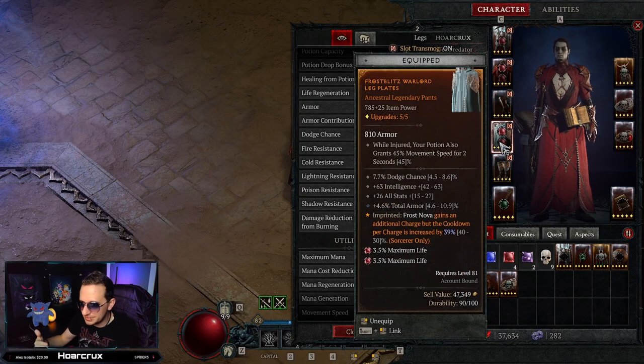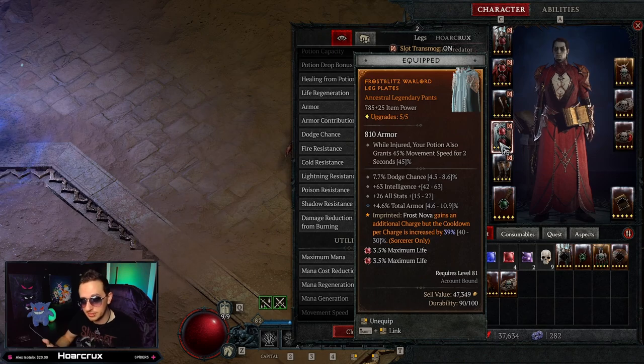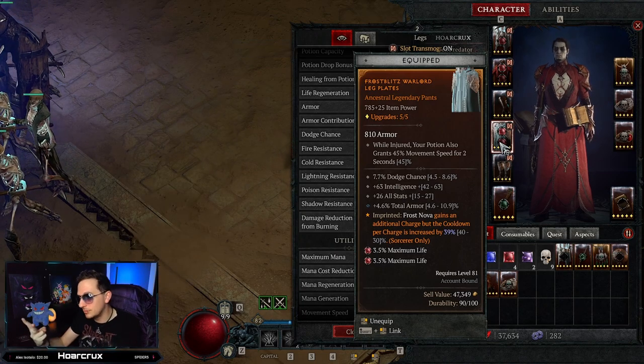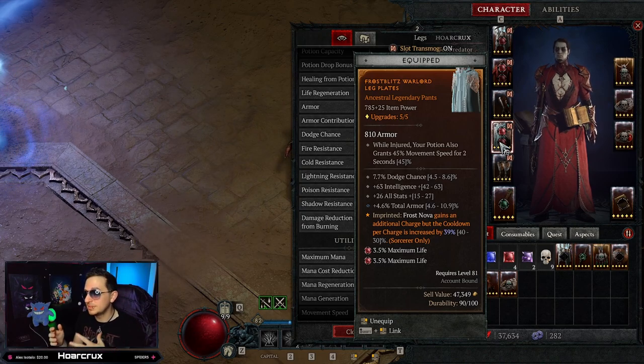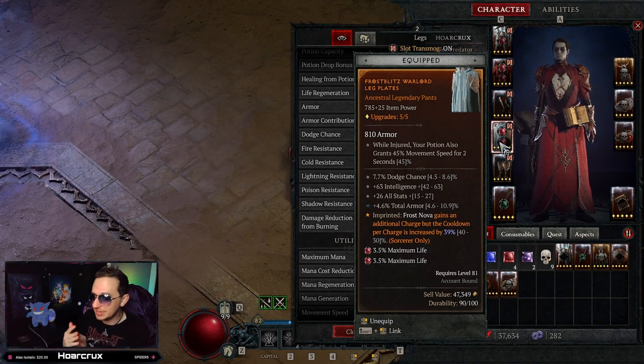Next is the Frostblitz aspect, which gives you an extra charge of Frost Nova but increases the cooldown by 30–40%. This is debatable, but I swear by it. You'll blink in, hit a Frost Nova, they immediately pop their Unstoppable, and then as soon as their Unstoppable runs out you pop the second Frost Nova and freeze them again. Unless they have a secondary Unstoppable, they're pretty screwed.